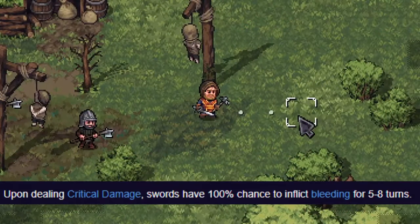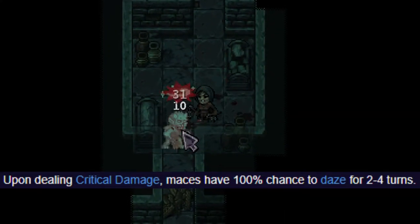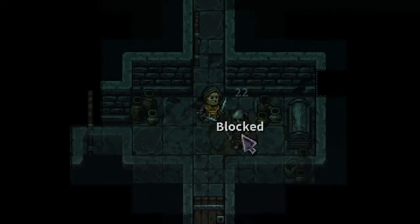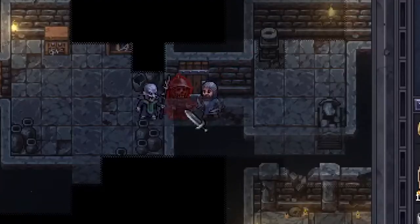For example, swords have an extra 100% bleeding, maces have an extra 100% dazing, and axes have an extra 50% body part damage. Just keep in mind that swords don't make a skeleton bleed — we tried that, I promise. The guild does favor the axe though — that's a fact.